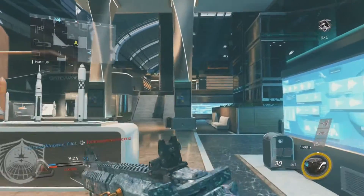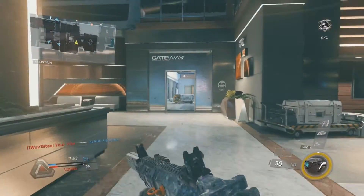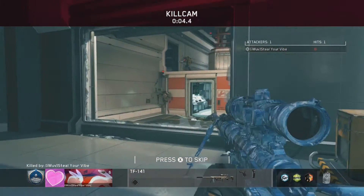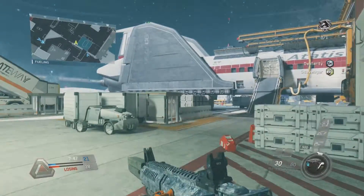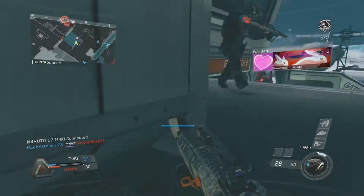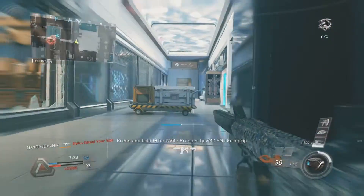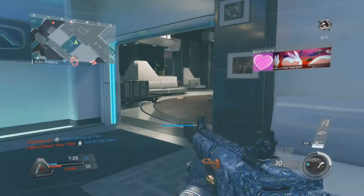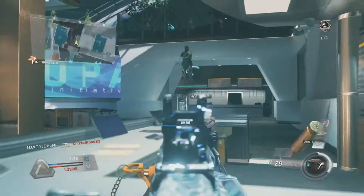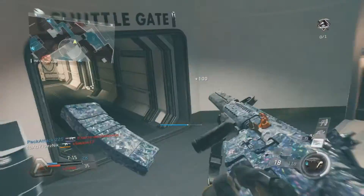You can play any Hardcore mode — Team Deathmatch, Kill Confirmed, Domination — any of those is great. Now, long shot kills are the hardest challenge to get — you need about 25 long shot kills, and it's the hardest camo called Autumn. I'm going to show you guys the spots I recommend for long shots. These are long shot areas I know of that really helped me, and if you know any more, comment down below.